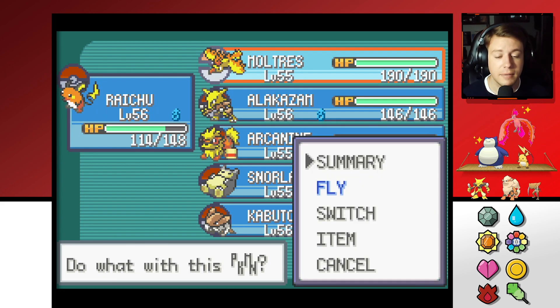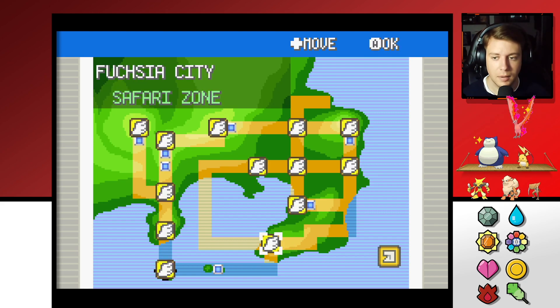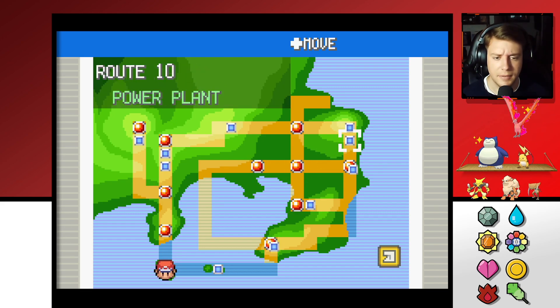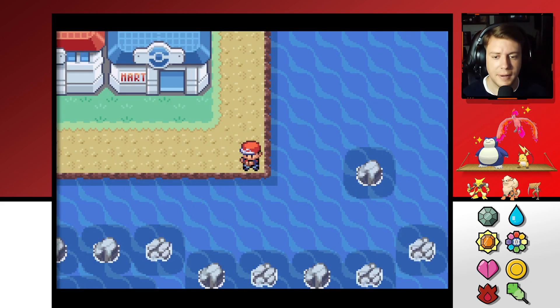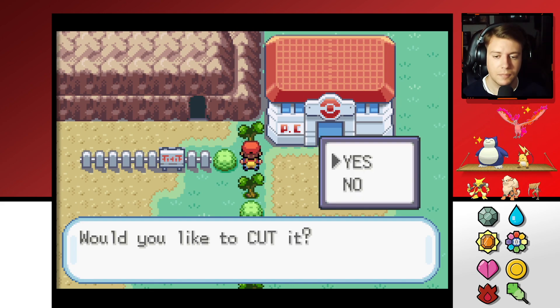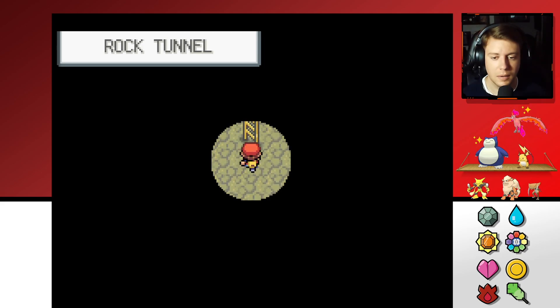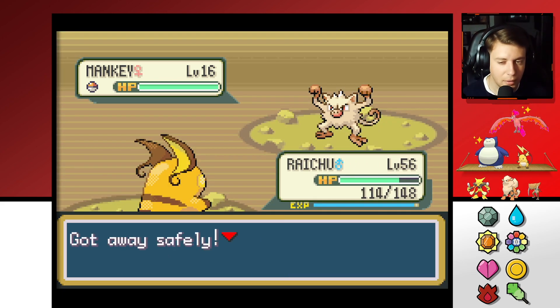Where can I go to get Pokémon I don't already have? Let's re-evaluate. Seafoam Islands might have some Ice types but we can't fly there. Safari Zone, Vermillion City, Saffron, Lavender Town, Power Plant — Rock Tunnel has Zubat. Let's pop in there and grab a Zubat. We already got Onix and Geodude so we won't need those. Why would the game ask me if I want to use Cut? Just let me use it — it's definitely faster than making me go through all those animations.